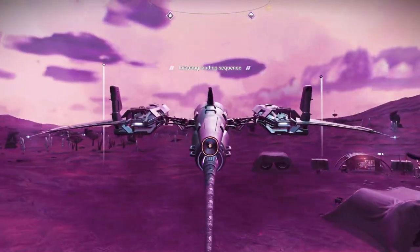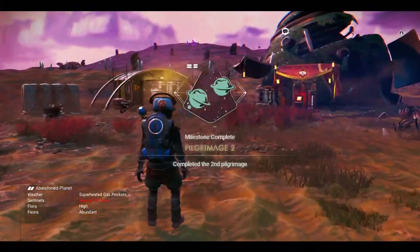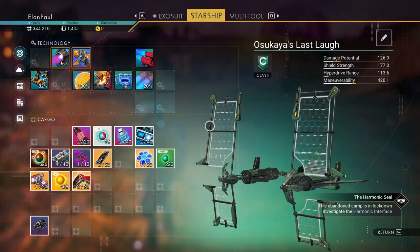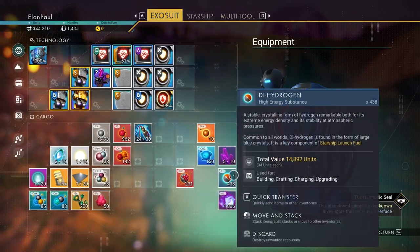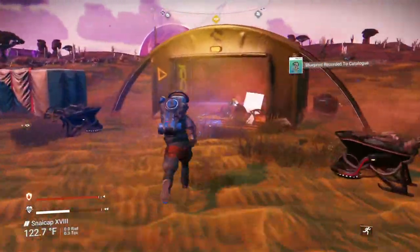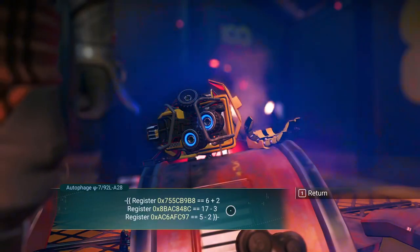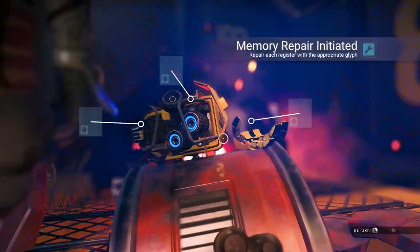Plenty of radiant shards nearby if you want them here. This is a hot planet so you can boost around more easily during storms. Got the second pilgrimage — reward is a base computer, salvage data, and a thousand nanites. We're in good shape. Let's go over to this terminal and input the code. The numbers are 8, 14, and 3 — I already know and this confirms they remain the same. Enter 8, 3, and 14.